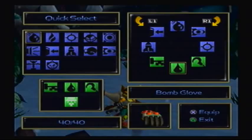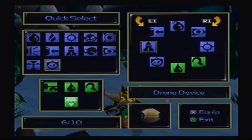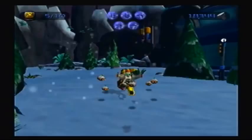Let me go to my Quick Select. I should probably replace the Trespasser for now and put on that drone device. Let's test it out!